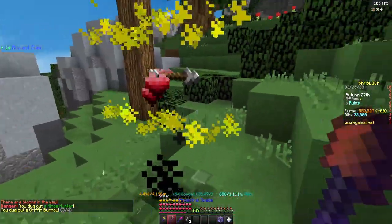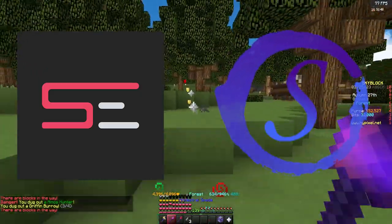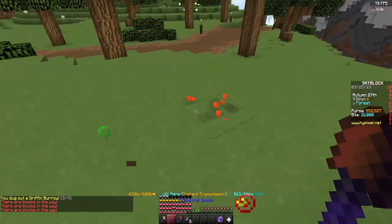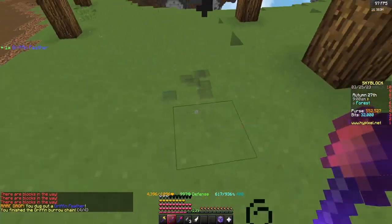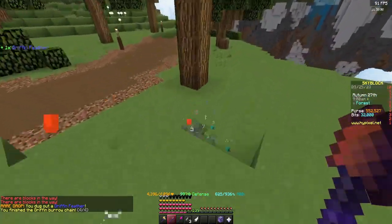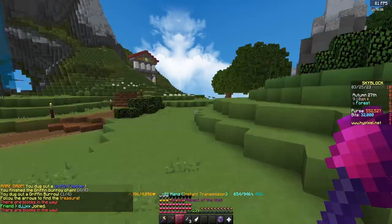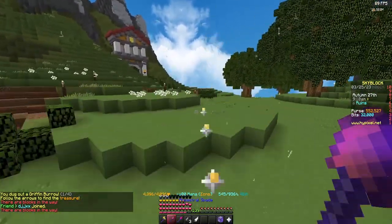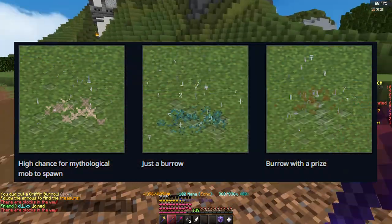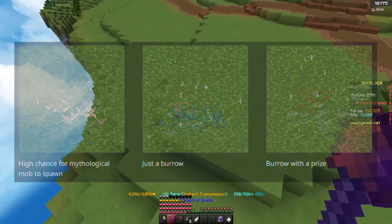You should be using quality of life mods like SBE or SkyTils, which highlight griffin burrows, have mythos counters, and other useful tools for the event. For the event you'll need an Ancestral Blade and any of the griffin pets. Once you have these you can right click the blade and it will spawn particles showing which direction the next burrow is. Once you reach the burrow you can left click on the block and receive loot or a creature that will spawn. There are three different types of burrows: blue which will start a new chain of four, lava which will spawn treasure, and white which will spawn a mob.